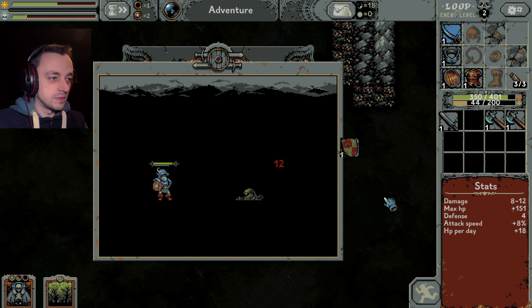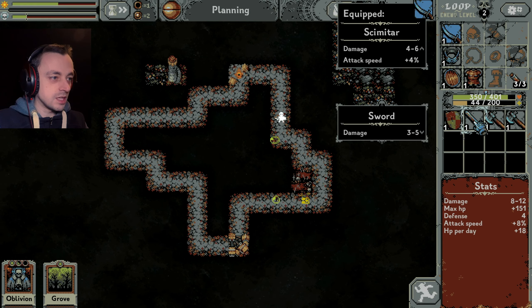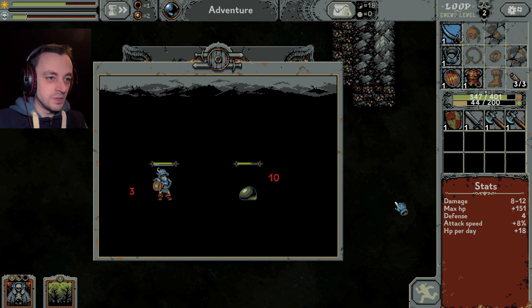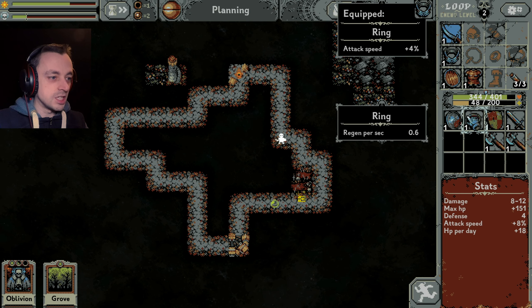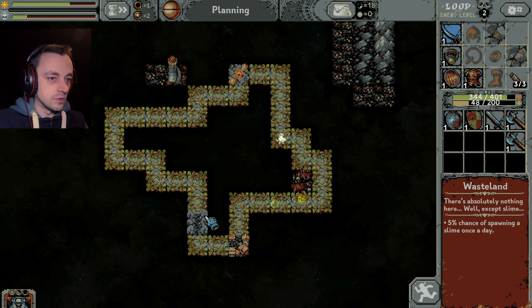One slime down. Brilliant. That's not as good as ours - dumping us with loads of rubbish stuff. Come on, give me something better. Regen against attack speed - I will take that. Yes. Grove - oh wait, grove goes on the map, doesn't it? Okay, where do I want a grove?